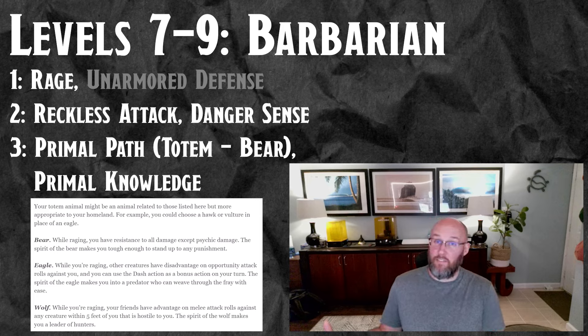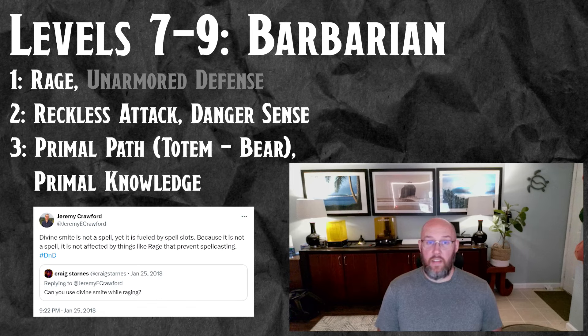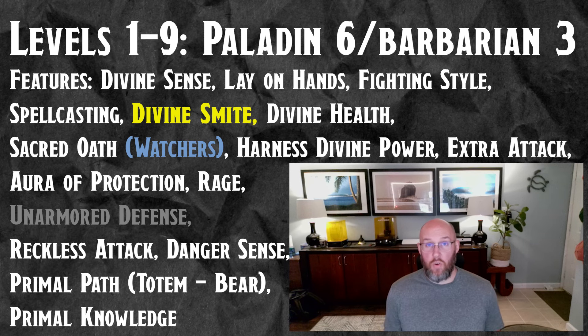So at level nine, we're safely into tier two. We have resistance to everything but psychic, we have Aura of Protection so our allies want to be near us, we have Polearm Master so we're putting out three attacks per turn — all of which can be smites. Spell slots are mostly there for smiting, with a little out-of-combat utility. That's the core of the build.